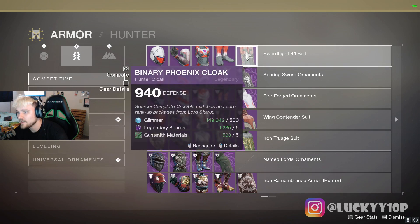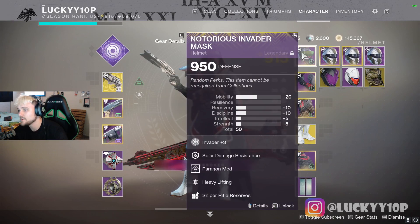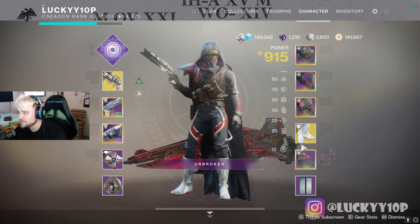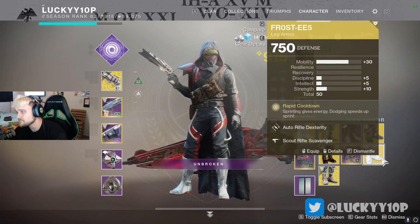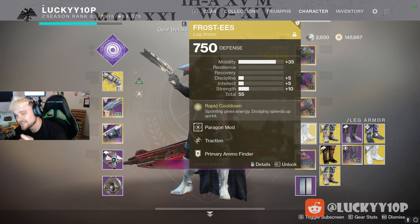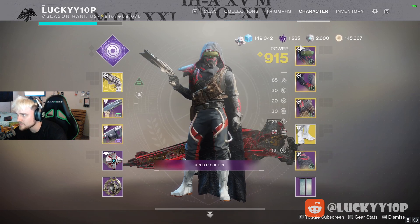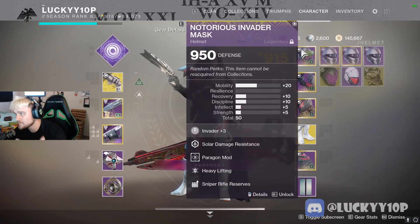Grab that set if you don't have it already, or check your vault for useful armor. Once fully decked out, you're going to want Frosties. Year one Frosties are better than year two because you can put a paragon mod on them. As you can see, I have a paragon mod on mine. If you pull them from Collections they'll be year two, which is a little detrimental to the build, but you can still make it work.